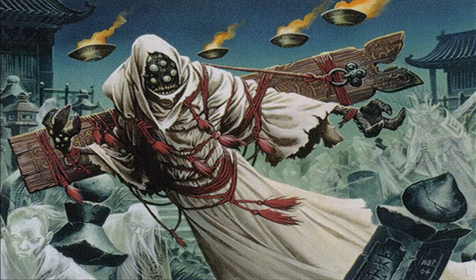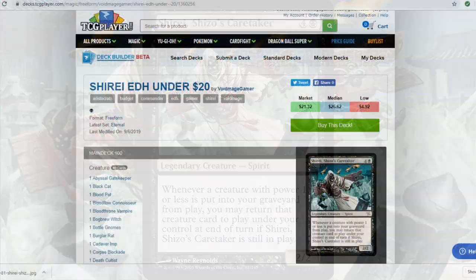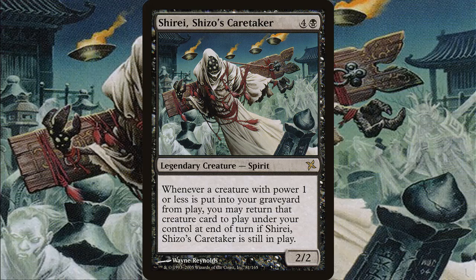It is pretty tame, but considering it's under $20, I think it is capable of giving you a fighting chance in most playgroups. The commander I chose to go with is Shiree, Shizo's Caretaker — this whole deck is going to be built around this card. My affiliate link to TCGplayer.com and the link to this deck will be in the description below. It is definitely under $20.